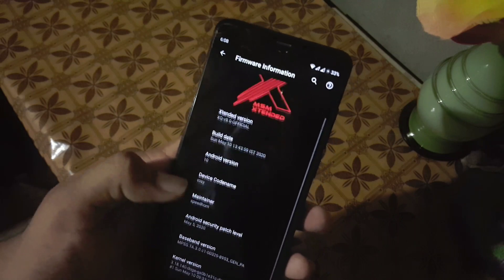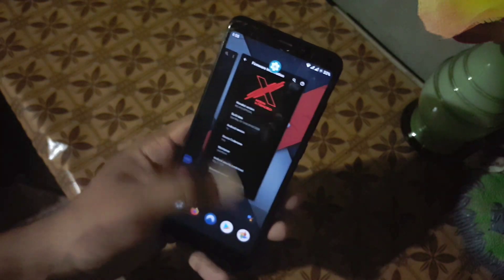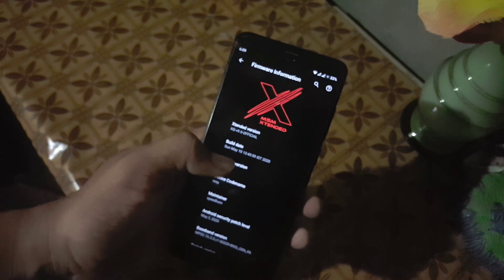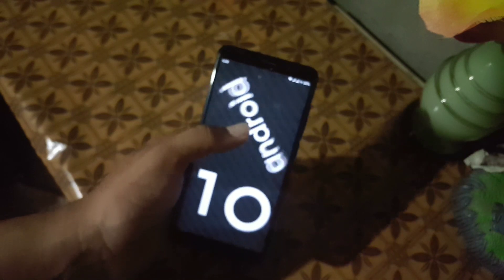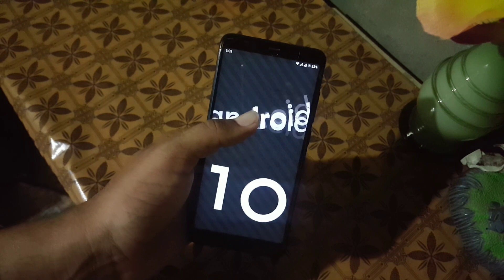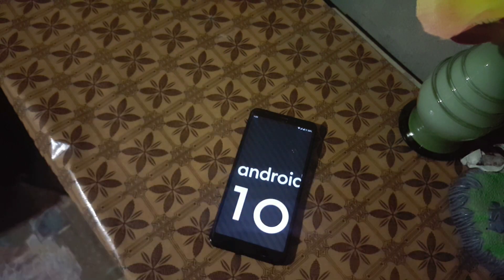This ROM is fully stable and recommended for daily usage. If you want to install this ROM on your Redmi 5, download the ROM plus Flame GApps from the link in the description, reboot your device into your installed custom recovery, go to Wipe and wipe everything except internal storage and SD card, then go to Install and flash the downloaded ROM plus Flame GApps. You can also install any custom kernel, then reboot and you will be in this ROM. Hope you liked this video — if you did, hit the like button and don't forget to subscribe.